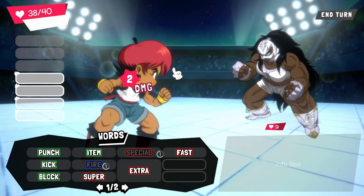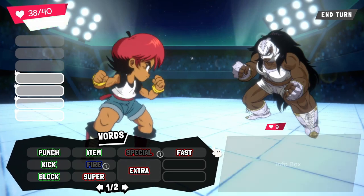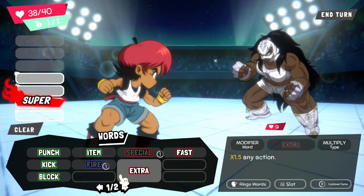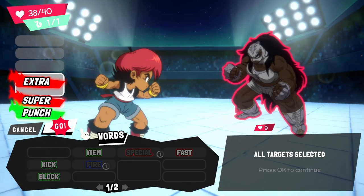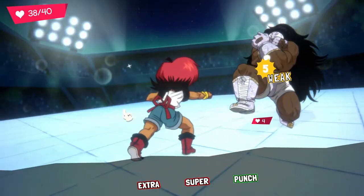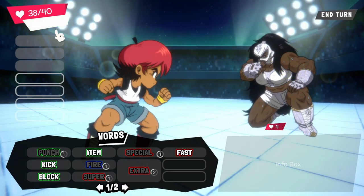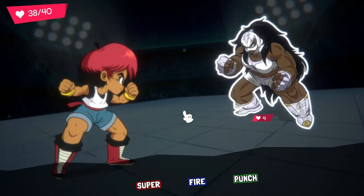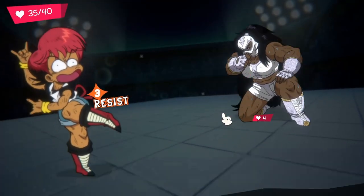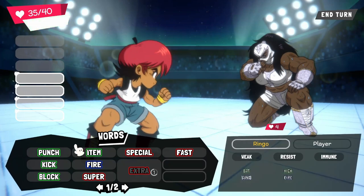The enemy will move — it will strike me, that's fine. Now I'm going to do a super extra punch. Extra is 1.5 times. They're down to four health. I could use this SP and get a kick in, but I don't think it's worth it at the moment. I resist fire, so that's fine — didn't do too much damage.